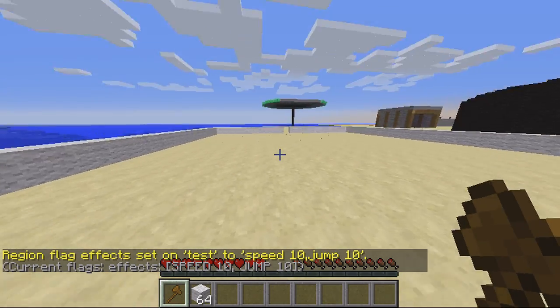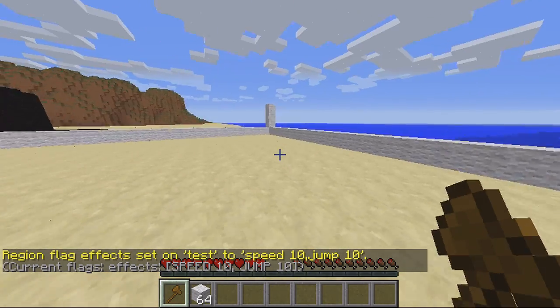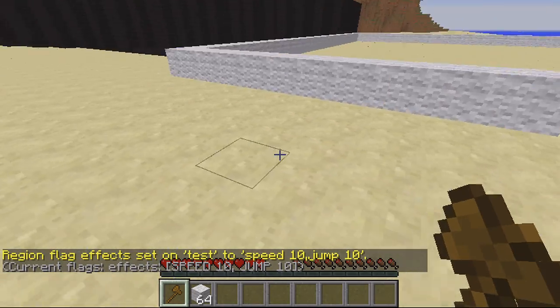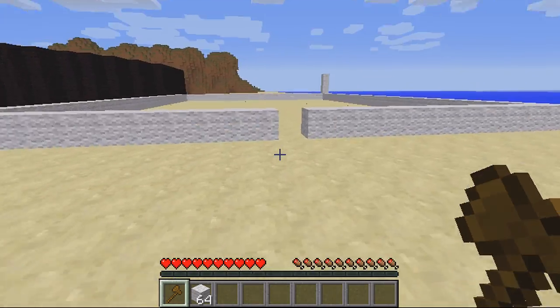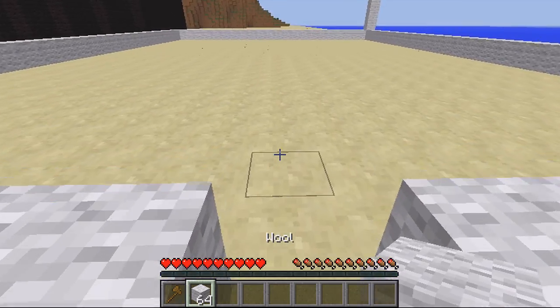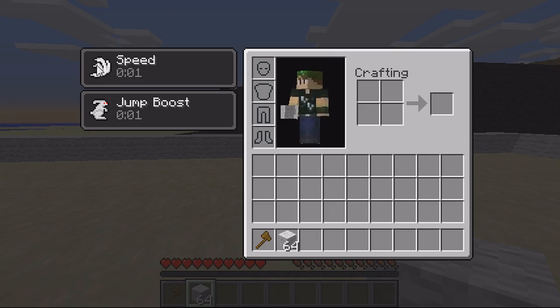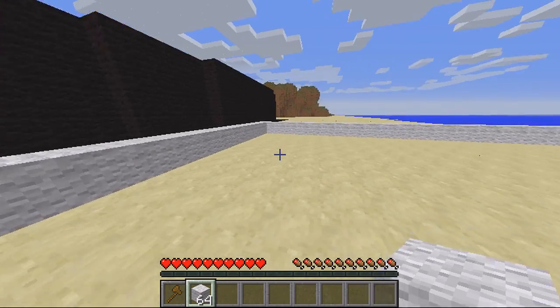Now I've got speed 10 and jump 10, so as you can see I can run really fast and I can also jump really high. But as soon as I exit, the speed boost and effects are gone. It's just when I enter this region that it actually affects me - it's basically giving me a one second boost over and over again.